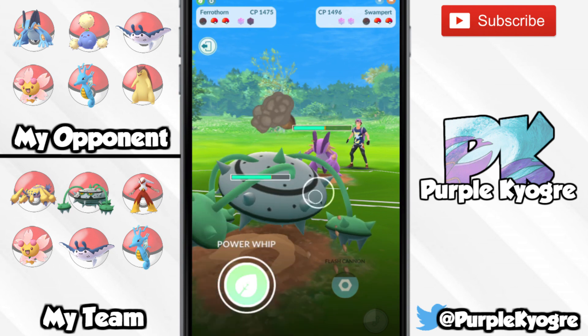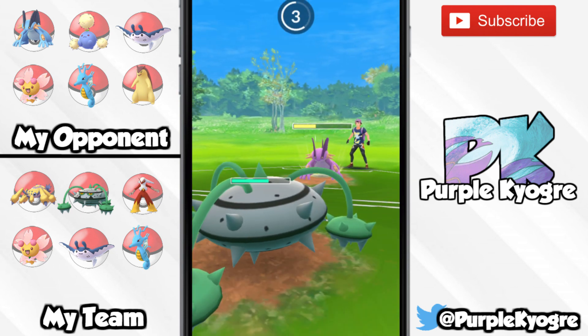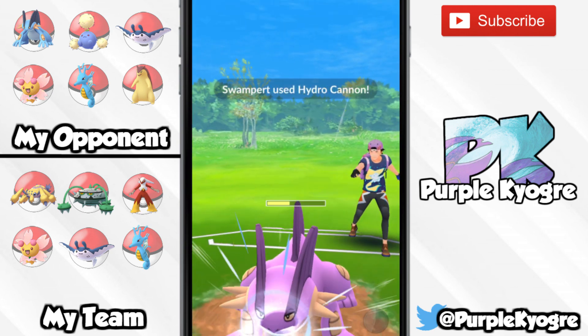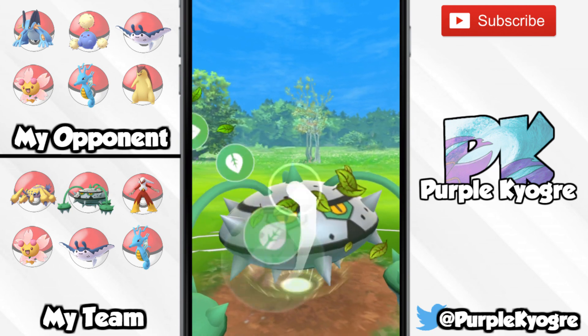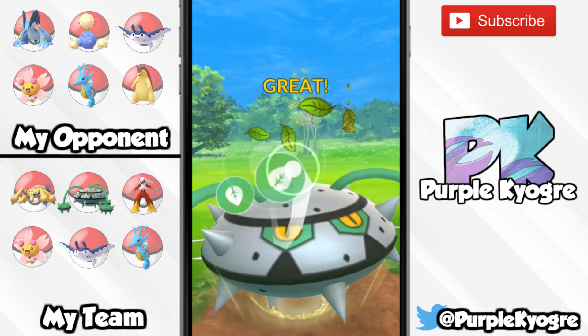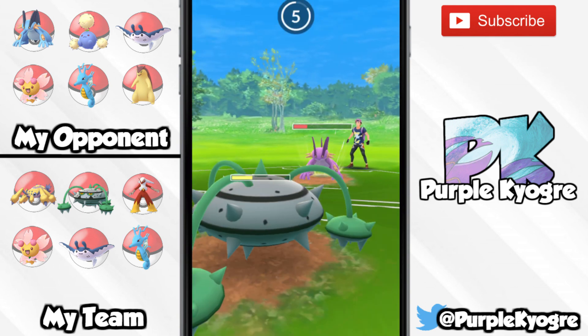Kingdra is just going to be neutral, and it's doing a lot with Dragon Breath. Not many things in the cup are going to resist it — not the grass types. Ferrothorn obviously does because it's a steel type as well. But for the most part, it's just going to be doing heavy damage with Dragon Breath, Octazooka to possibly lower your opponent's attack, and Outrage which is just going to be ultra powerful.